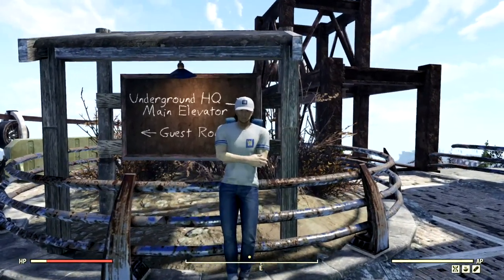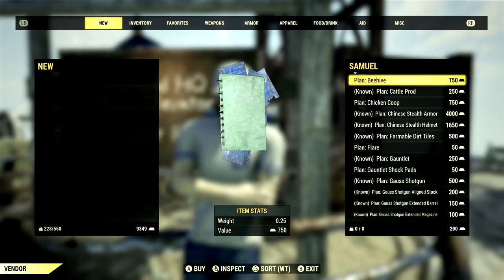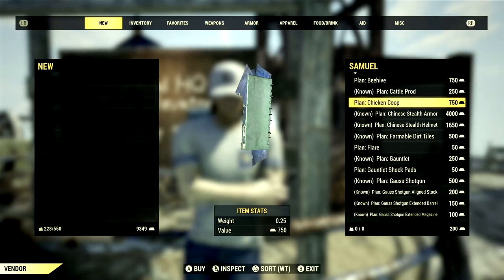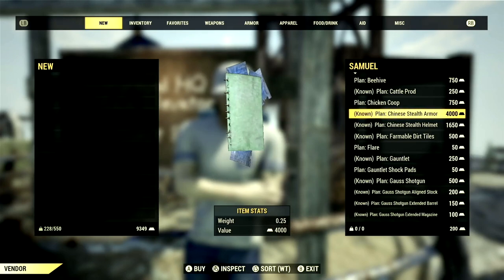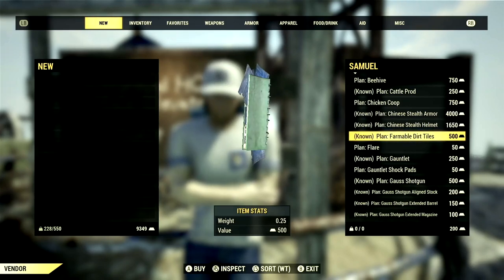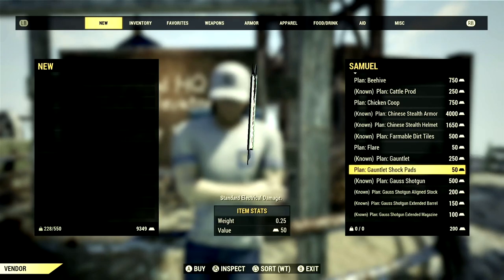The first gold bullion vendor on our list is Samuel, located at Foundation. Once you have the settler's reputation at max, you'll be able to get every single one of these plans. Starting off, we have the plan for the Beehive for 750 gold bullion, the Cattle Prod for 250, the Chicken Coop for 750, the Chinese Stealth Armor for 4,000 gold bullion, the Chinese Stealth Helmet for 1,650, Farmable Dirt Tiles for 500, the Flare for 50, the Gauntlet for 250, and the Gauntlet Shock Pads for 50 gold bullion.